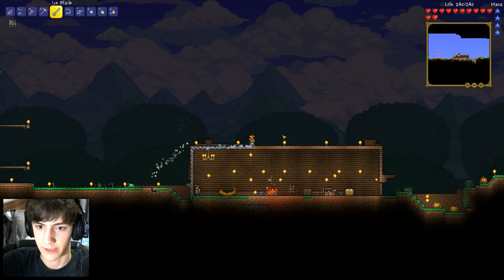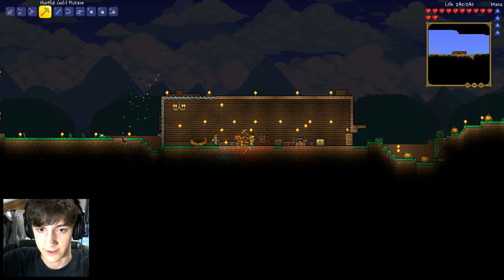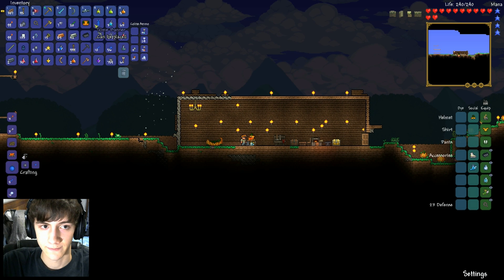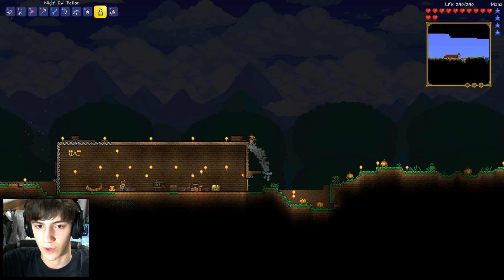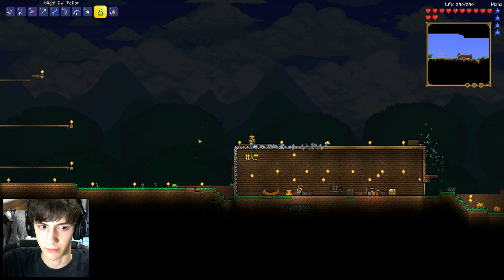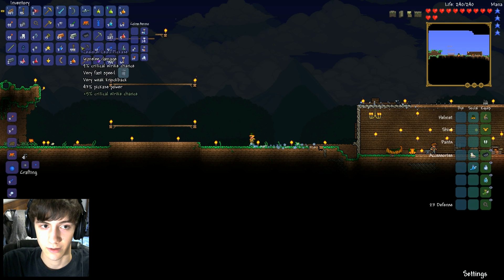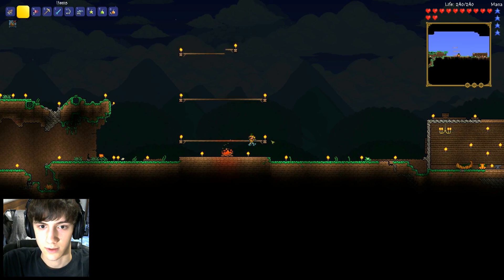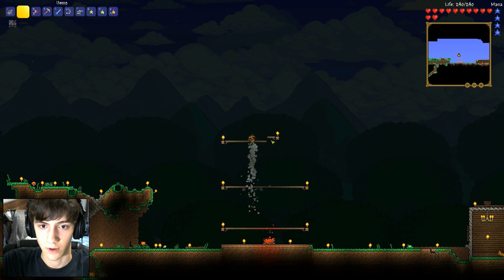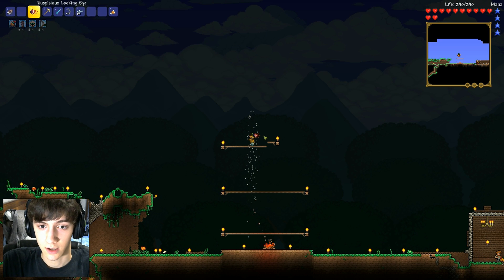Okay, is everyone ready? Here comes night! I've got one more idea before we start — I'm going to pick up my campfire and place it right where I'll be battling the boss, and throw out my pumpkin. Here we go — it's gonna be night! Campfire goes right here on the top platform. Let's go: thorns potion, night owl potion, archery potion — and spawn!